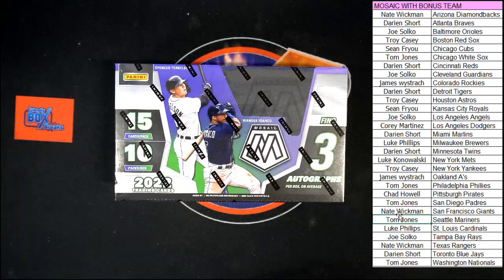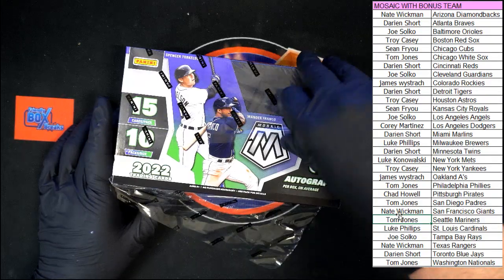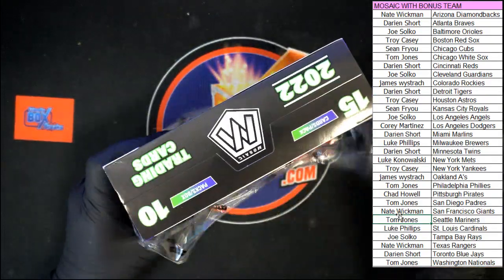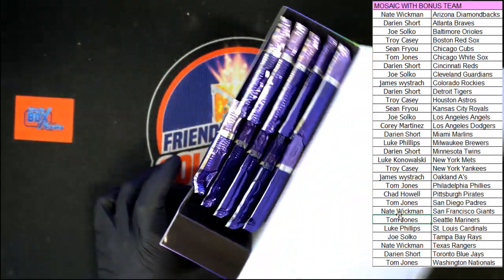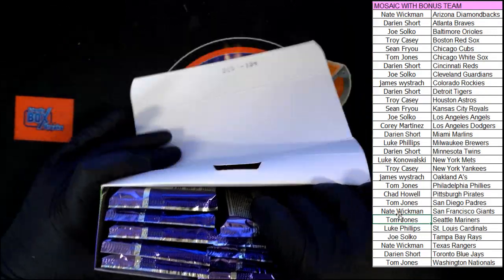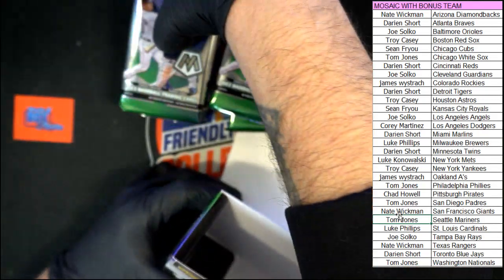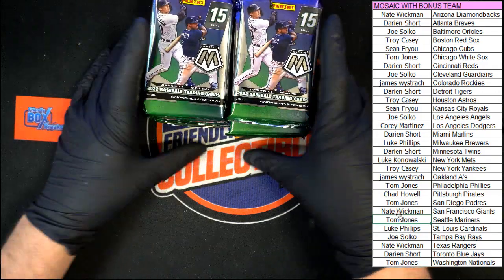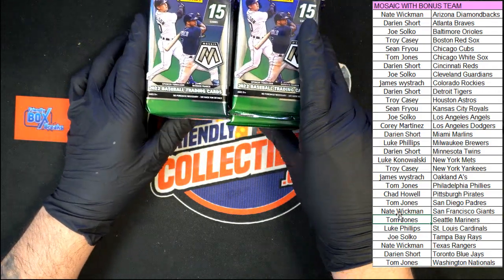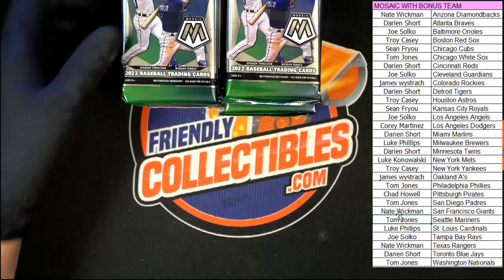Good luck, everybody. Look at the three autos — 10 packs a box, 15 cards per pack. Let's get that plastic off of there. There are our 10 packs right there. First stack of five, set that right there. Second stack right there. Empty box, out of here. Let's do this. We're going to get these stacked up a little neater, keep them on the screen and do a little zooming in so you can see the cards a little better. Good luck, all.